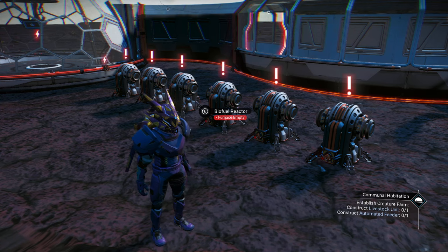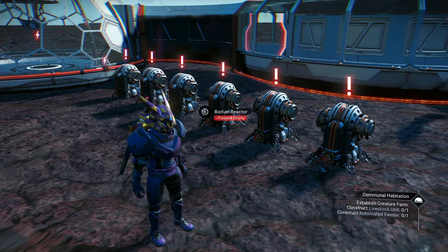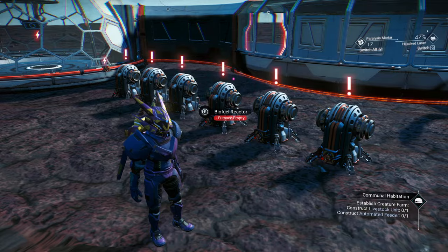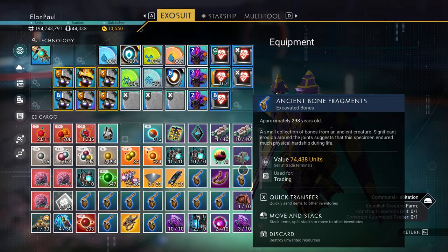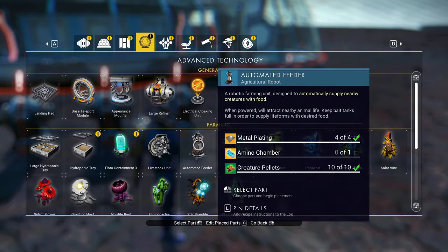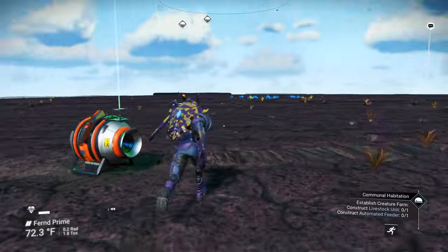There's the livestock unit. We need four metal plates and 50 FCM, and one requires an automated feeder — another four metal plates, so eight metal plates total, plus an amino chamber. Let me create the metal plates. I'm almost out of ferrite and I don't have the amino chamber recipe. Nope, I don't have the recipe — wow. So this is what you run into when you use these saves, folks.